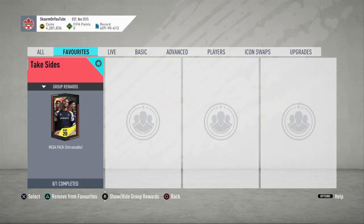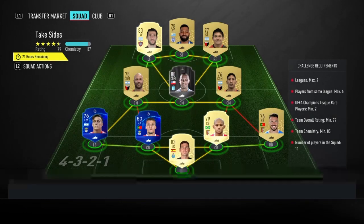What is up guys, it is Skarm, and for today's video I'm going to be completing the Take Sides SPC. The reward for completing this SPC is a mega pack, also known as a 35,000 coin pack. This pack unfortunately is going to be untradeable, so keep that in mind.